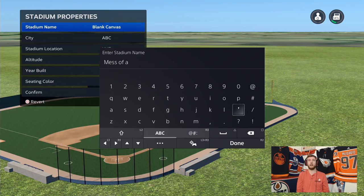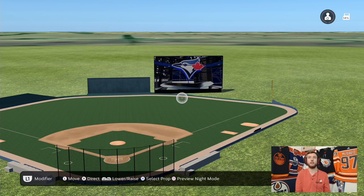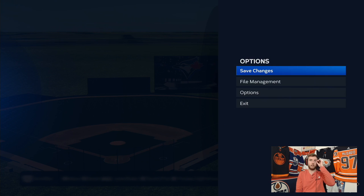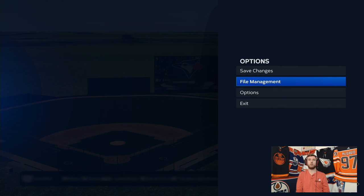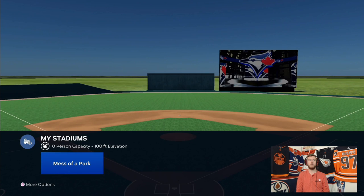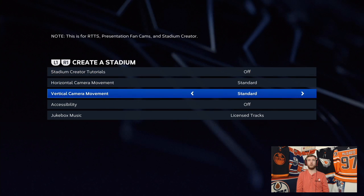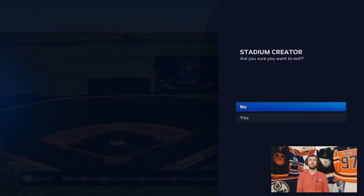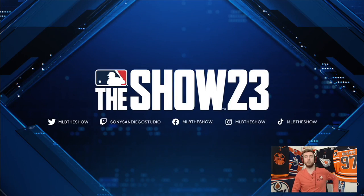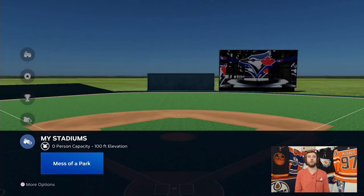Under Stadium Properties, you can change the stadium name to whatever you want. We'll call it 'Mess of a Park' — just type it in with the keyboard. You can choose the stadium location and everything, and this is fully usable within Diamond Dynasty. Let's save this — there's obviously a lot more you can do, but save changes, then save to a slot. Under File Management, hit save using the Options button. Now we've got 'Mess of a Park' saved. You can duplicate or delete with Options, and you can also set your builder defaults.